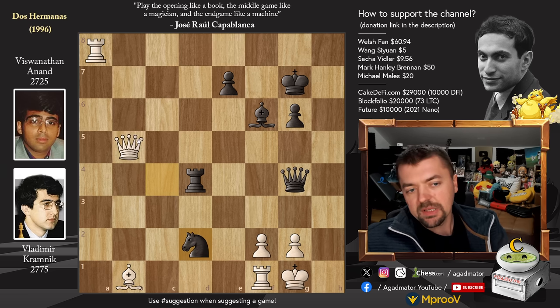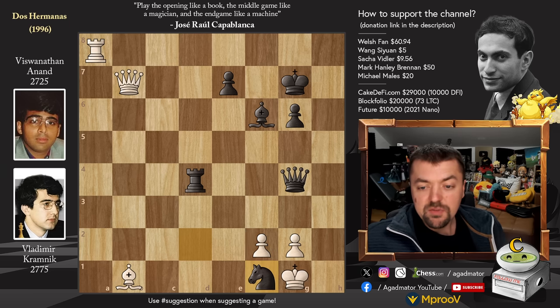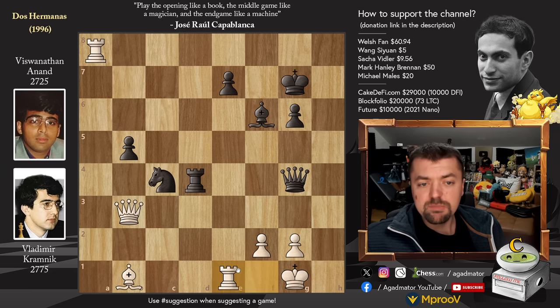Other moves don't really help you — like if you go Queen to B7, it's just Knight captures on F1, and okay you've stopped Knight F3 check but you're just lost. You can't recapture due to mate on D1. So after B5, Rook to E1 was played. And now comes Rook to D2.